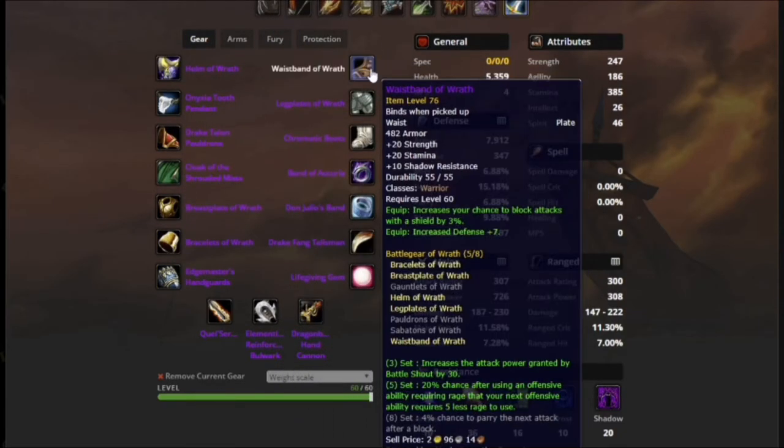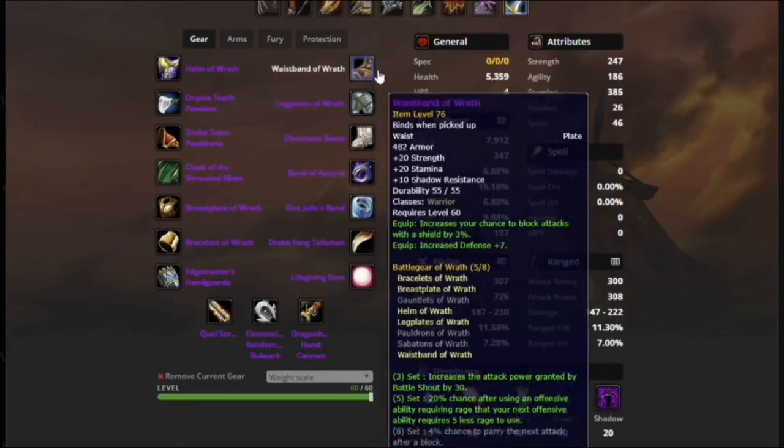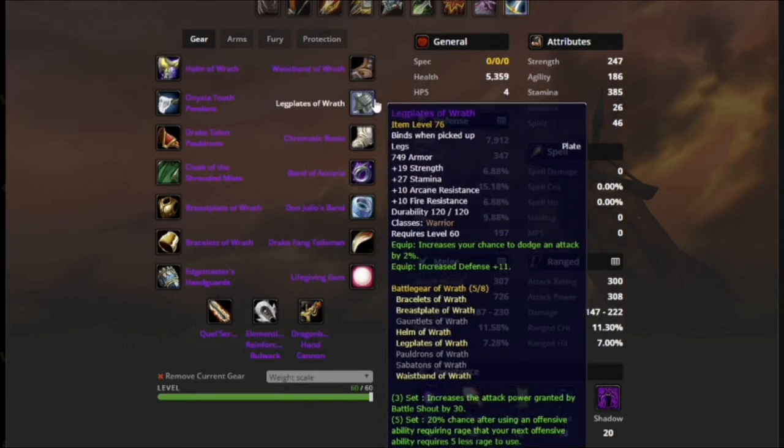Moving on to the belt, we have the Waistband of Wrath, and the Legplates of Wrath. Again, just mitigation pieces — we shouldn't have any drama over these.